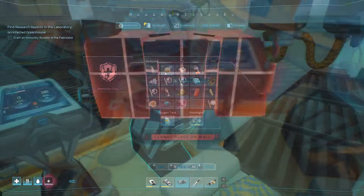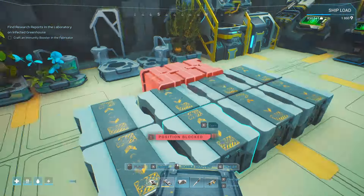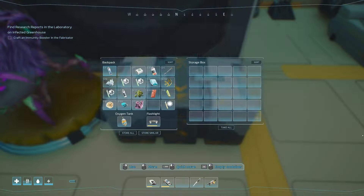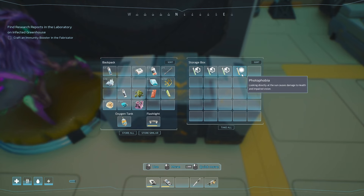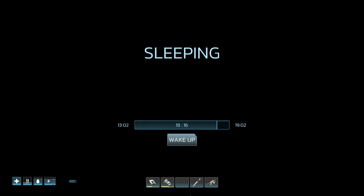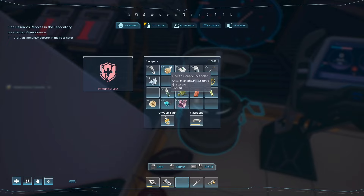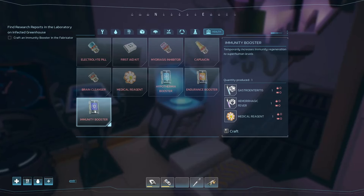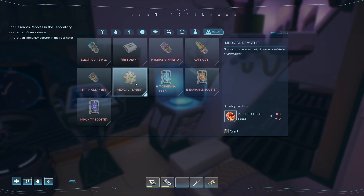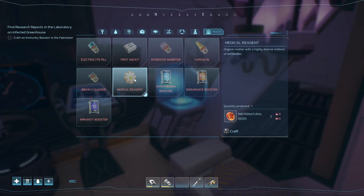Grab something to eat — this is a lifesaver. I'll put it over here for now. Look how much space is in this one! I'm going to drop all these goodies in there. I still need to craft an immunity booster. There we go, I feel much better now. Food is good, water is good. To craft the immunity booster we need a medical reagent, which needs preternatural seeds — I have no idea about those yet.